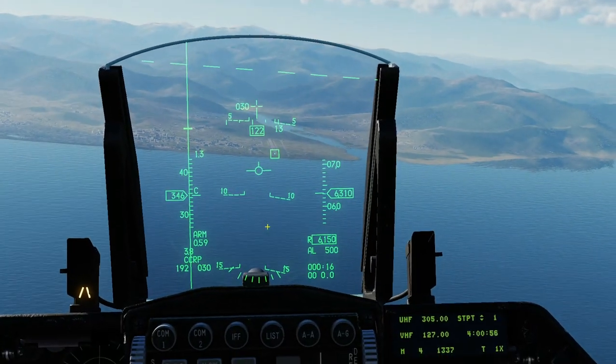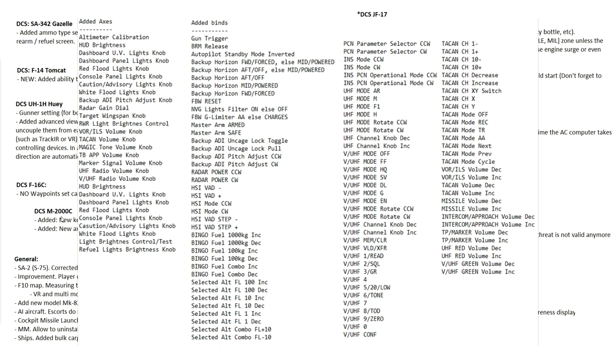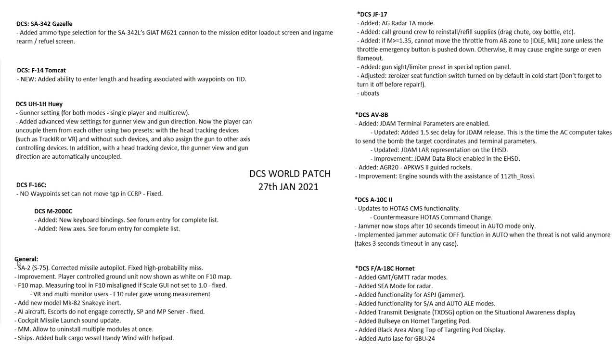Razbam's Mirage 2000C: a whole load of binary key bindings and new axes have been added in the adjust controls menu. For a full list of the added ones, please see the patch notes. Non-module specific: the SA-2 / S-75 missile autopilot has been corrected — fixing the high probability of miss — it's now much more effective.